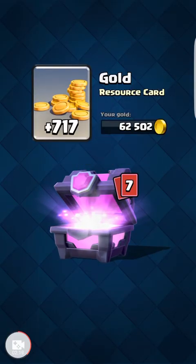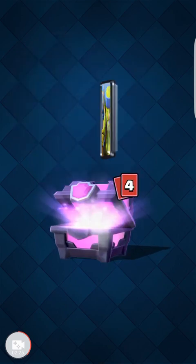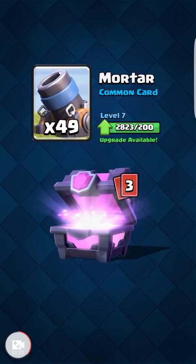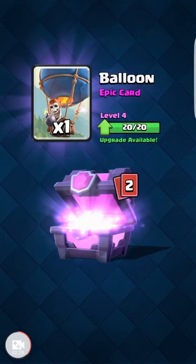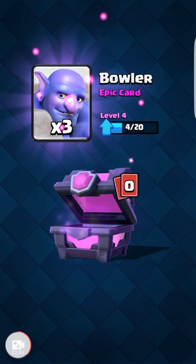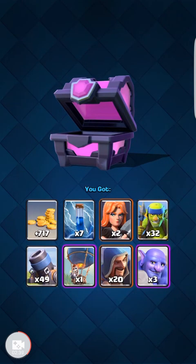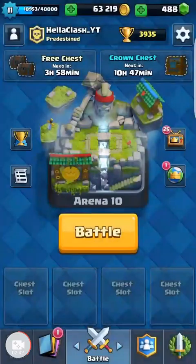Now just the cherry on the sundae is this Magical Chest. There's a bunch of Zaps — let's take those. More Mortars. Balloon. A bunch of Wiz — that's nice. Bowlers. Donated a bunch of those today. So, not a great Magical Chest, but not a terrible one.